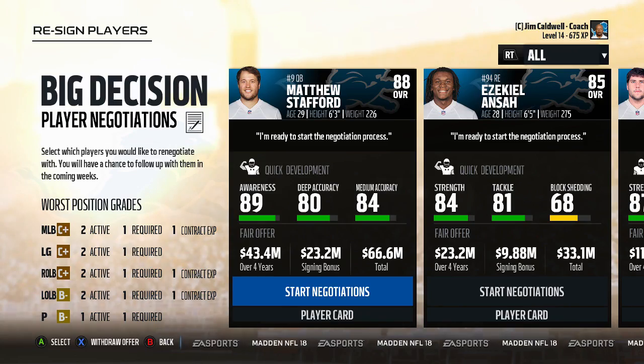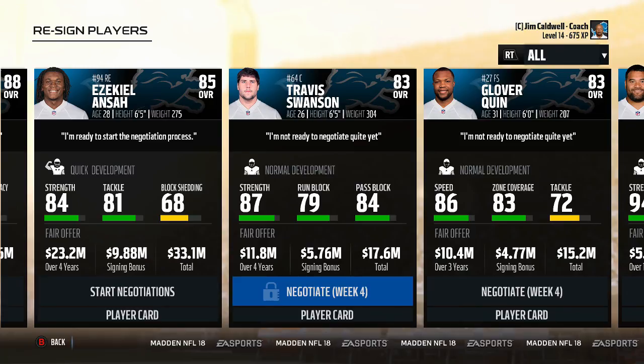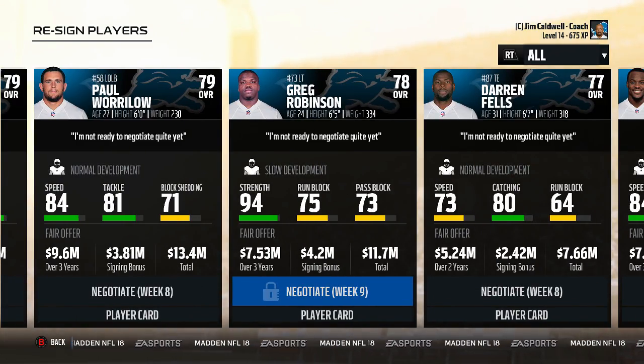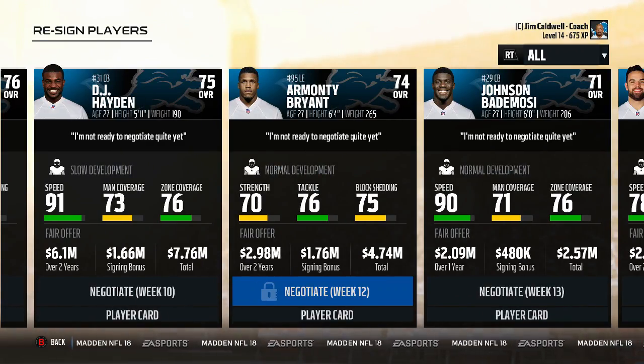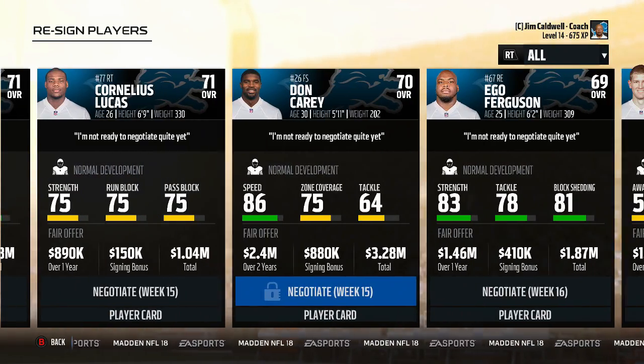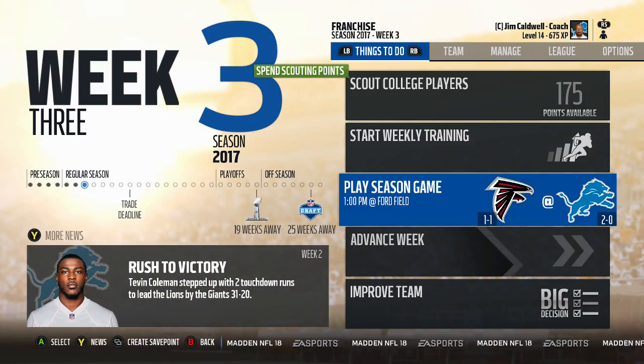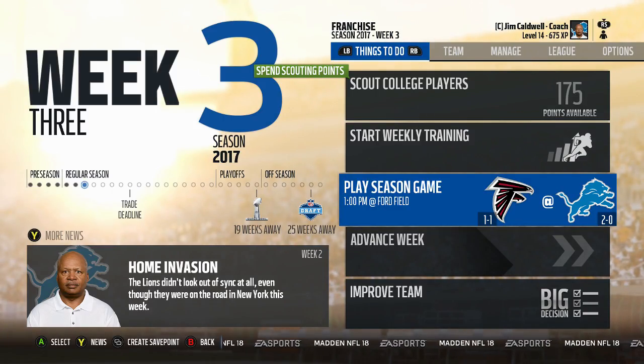Some of you in episode one's comments were asking about Stafford's big real-life extension — well I can't see allowing him to walk, so we'll definitely work on giving him a new contract. Looking at our situation, I've never seen such a long list of upcoming free agents in any franchise I've run — we're going to have to make some tough decisions. Moving forward, our next game is the 1-1 Atlanta Falcons coming to Ford Field. Tevin Coleman gets a shot at the club that just traded him away — should be great storylines. We'll see you guys for week three.